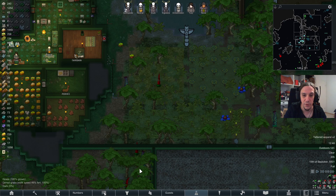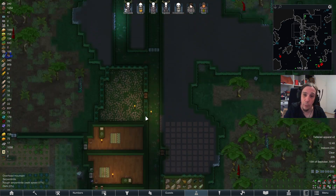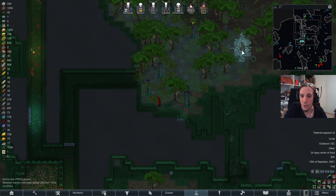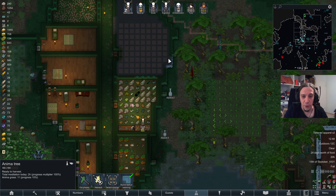Hi friends, and welcome to episode 17 of the Feralisk Tribe. I'm Icon, and today we will hopefully establish a link with the anima tree.